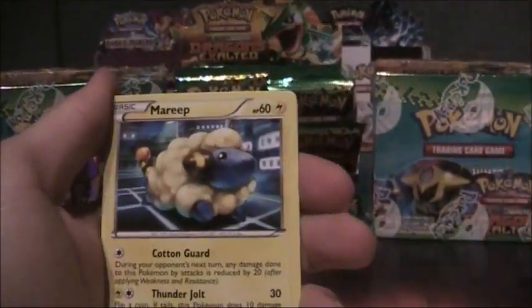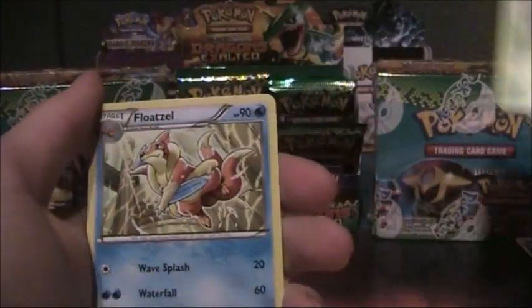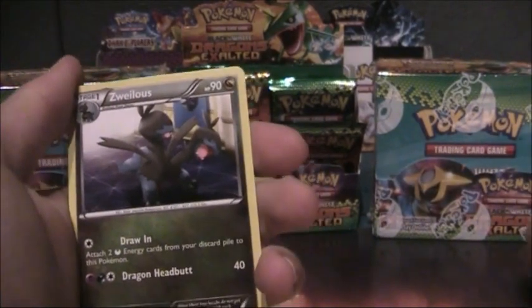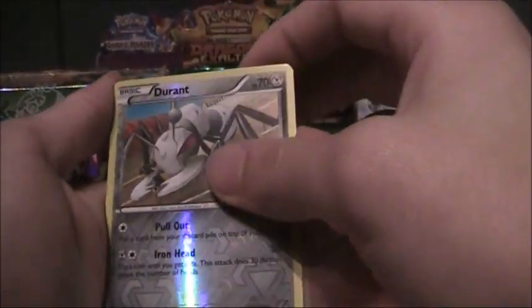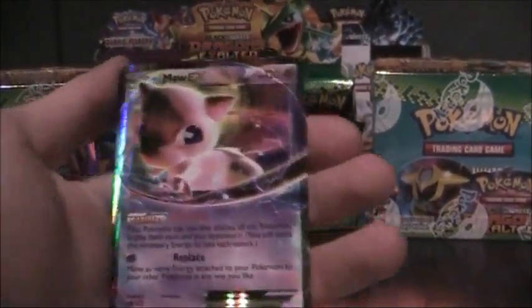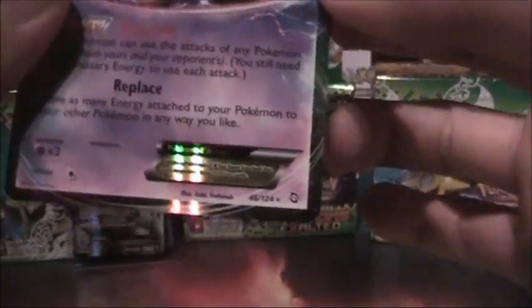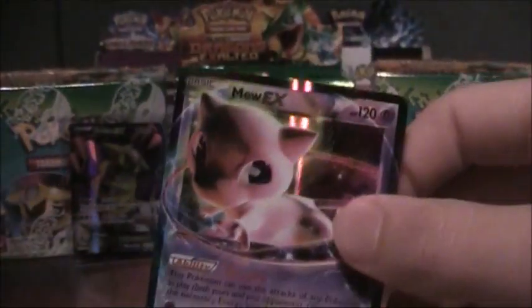Aipom, Dedoof, Aipom, Stunky, Mareep, Linkada, Roserade, Floatzel, Swailord, Durant, Rebels. And a beautiful Mew EX — awesome, everybody loves Mew. Beautiful, some purple.